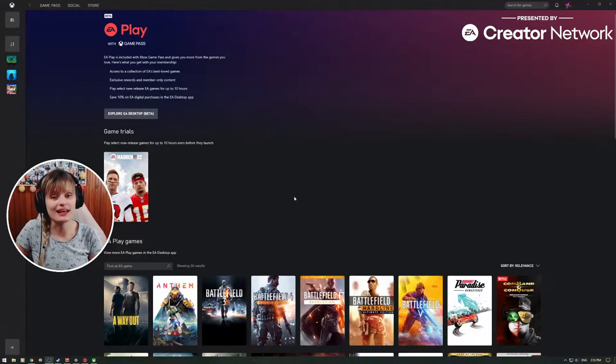I'm a part of EA Creator Network, and through the EA Creator Network we got the opportunity to get EA Play with Game Pass — actually Game Pass Ultimate, Xbox Game Pass Ultimate — for one month to try it out and see what EA Play has to offer through the Xbox Game Pass.